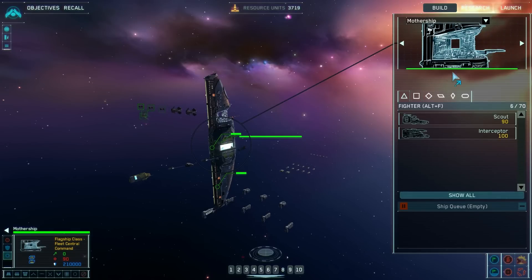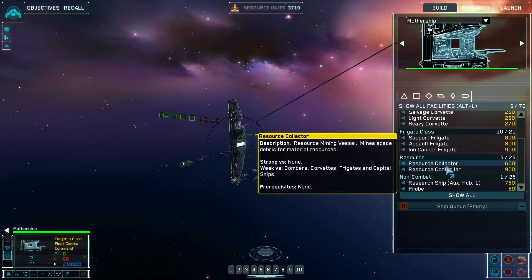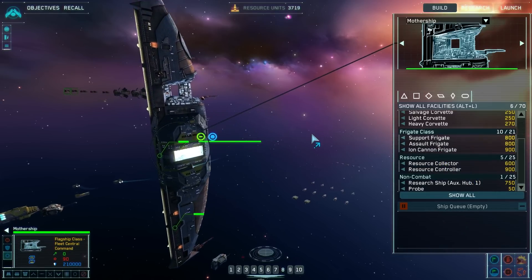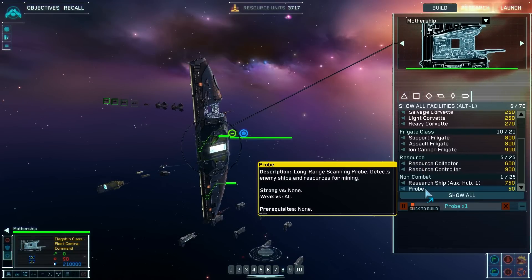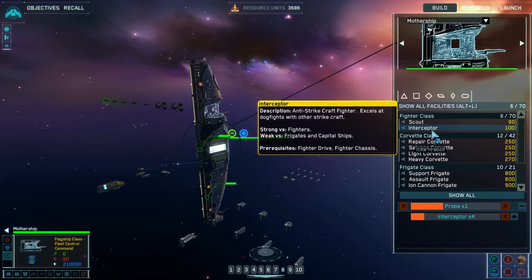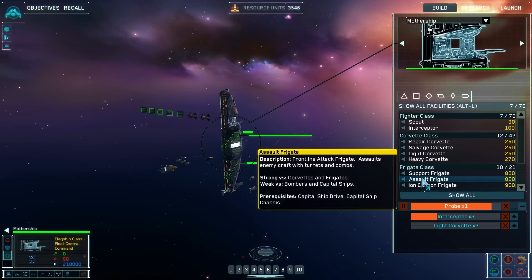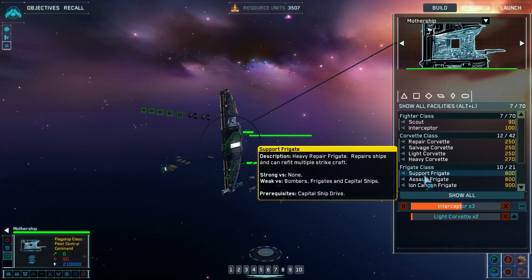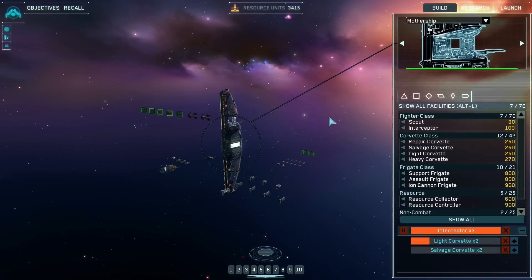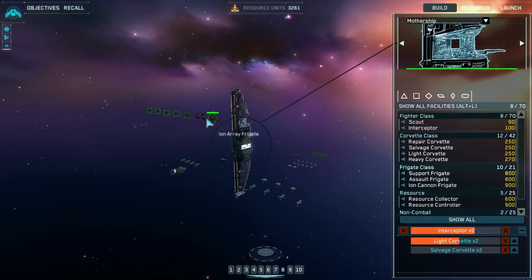First attempt didn't go so well. I don't know why it defaults to just one little facility open — that's not helpful in any way. I need a probe. I could also probably do more interceptors. Maybe a couple of light corvettes. I think a couple of salvage corvettes as well — I really like salvage corvettes.